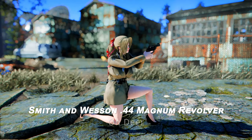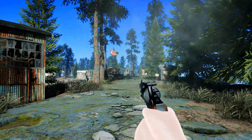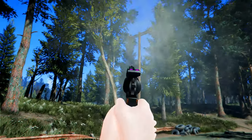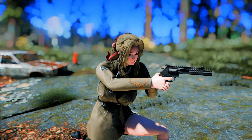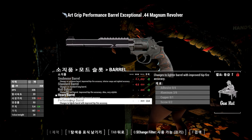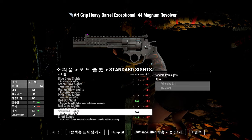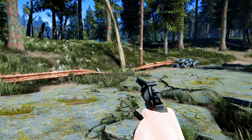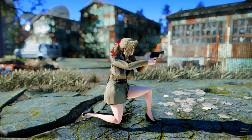Next up is the Smith & Wesson .44 Magnum Revolver. This mod adds high-resolution 2K and 4K textures for the Smith & Wesson .44 Magnum Revolver in Fallout 4, replacing the base game's .44 Magnum and enhancing the weapon's appearance to make it clearer and more realistic. Additionally, this mod offers a variety of customization options, including long barrel and heavy barrel configurations, all while maintaining an excellent design. It significantly improves upon the previously simple design of the .44 revolver, making it an outstanding choice for those looking for a replacer mod.